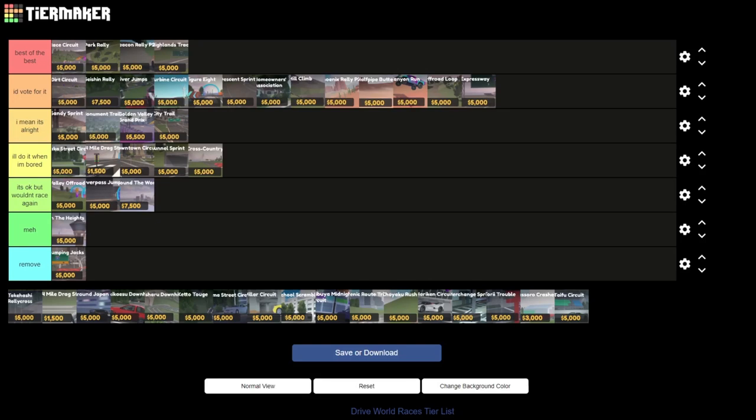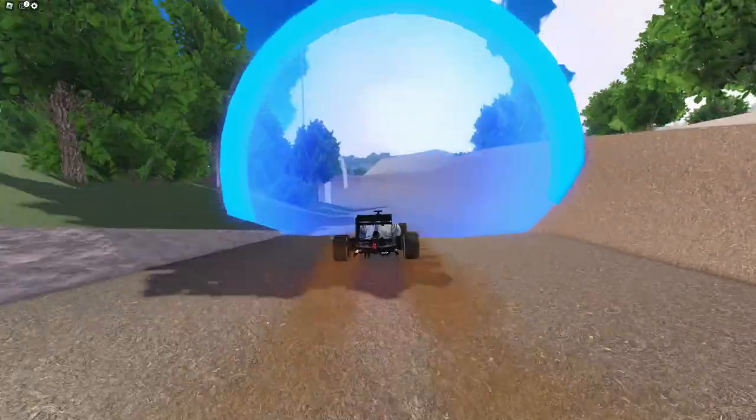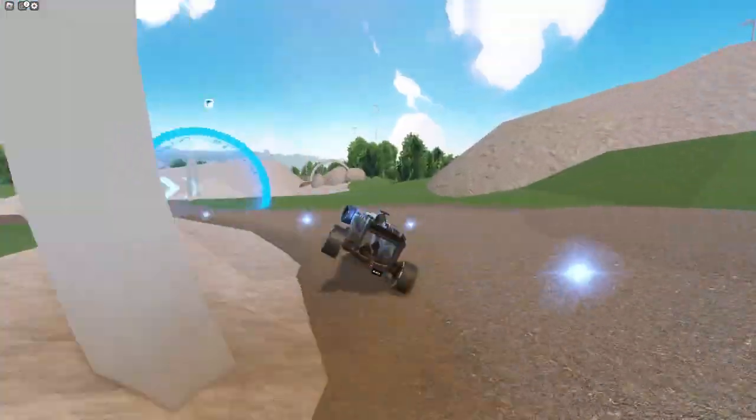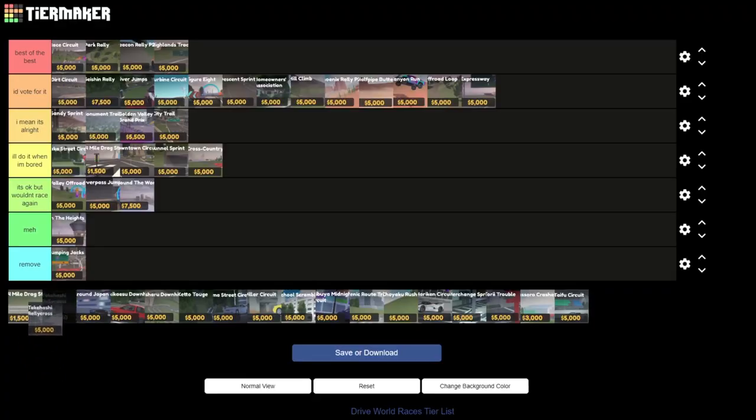Moving on to the next race we have Takashi Rallycross. This race is probably the best you could get out of a dirt circuit. In lower restrictions it also works great, and with how rough the ground is it can really randomize this race. I wish that a lot of the other races were able to copy this style as this race is just perfect for the game.